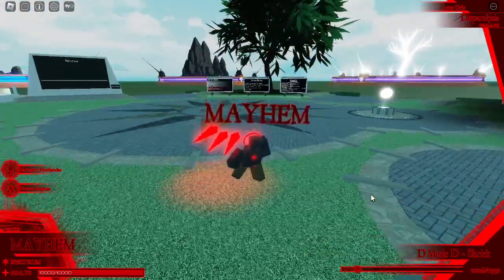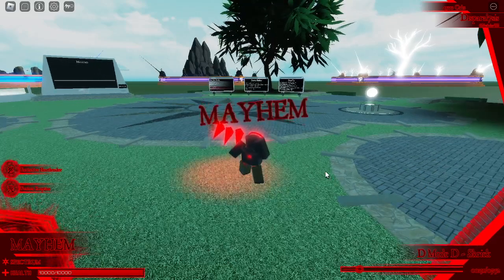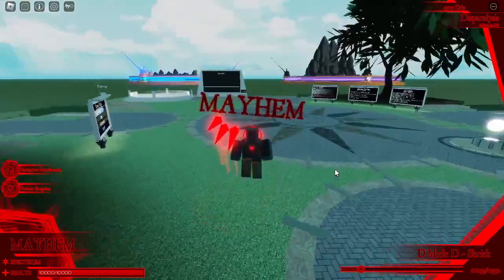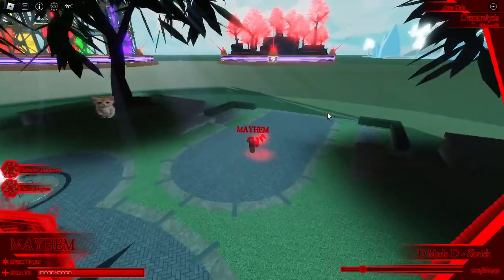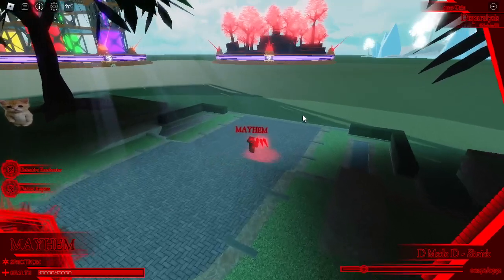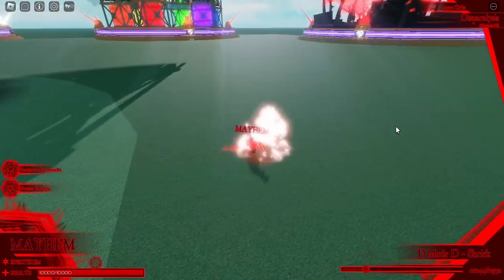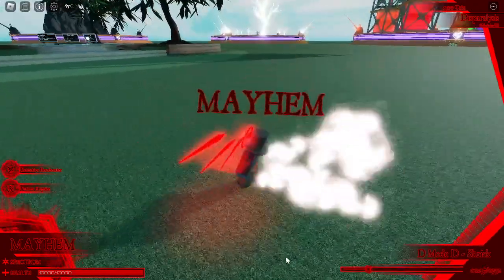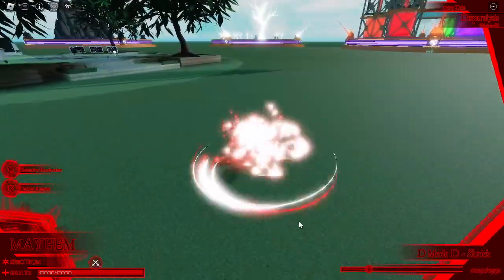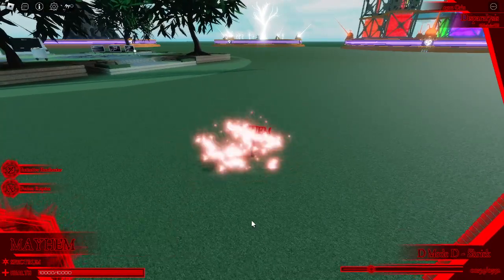First we are going to showcase the Mayhem. To get the Mayhem, you need to press Q on the keyboard and you are going to get the Mayhem. The normal attack is like this. I guess I need to get out of the safe zone first.